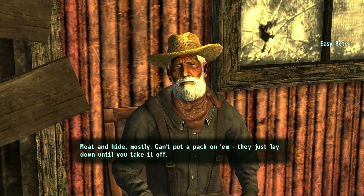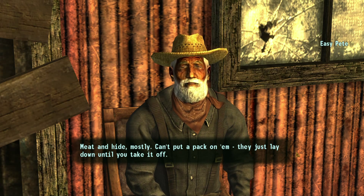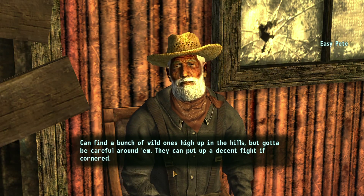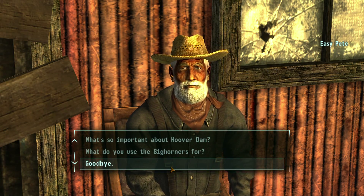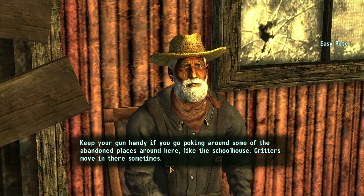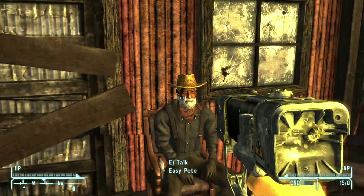'Bighorners — meat and hide mostly. Can't put a pack on them, you just lay down until you take it off. You can find a bunch of wild ones high up in the hills but gotta be careful — they can put up a decent fight if cornered. Keep your gun handy if you go poking around some of the abandoned places around here like the schoolhouse — critters move in there sometimes.' Yeah, I was already there.